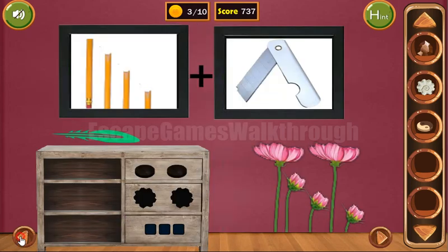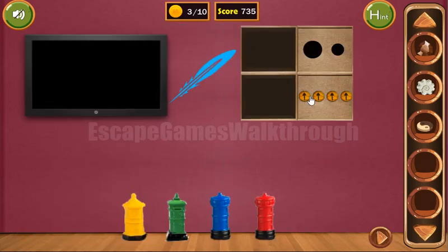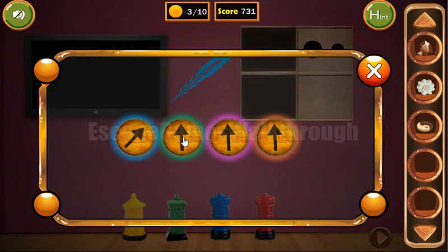Green to the right and blue to the northeast. So let's use them like that.